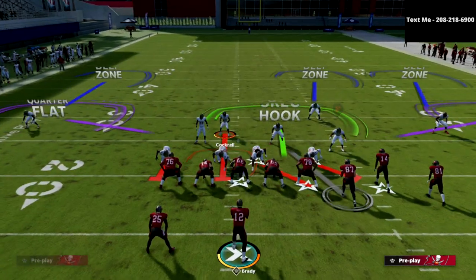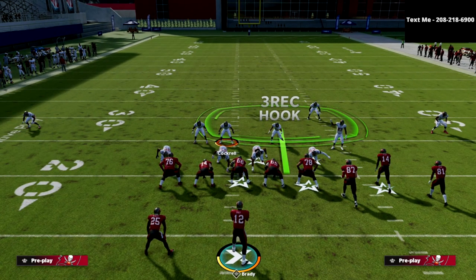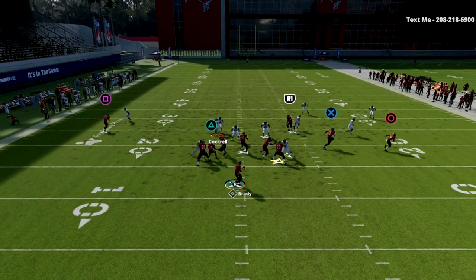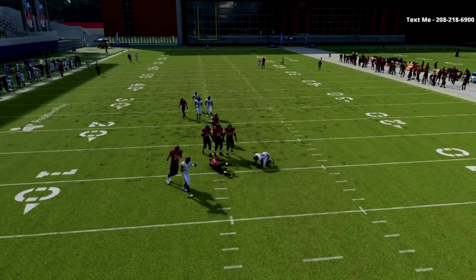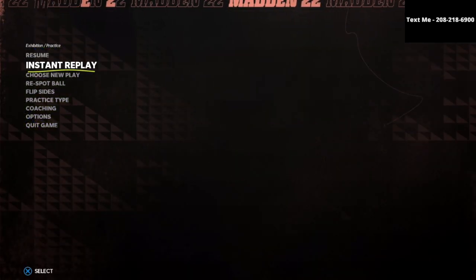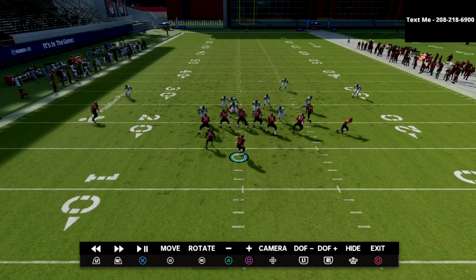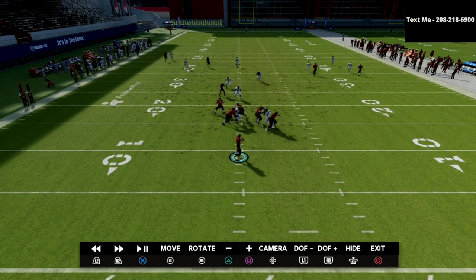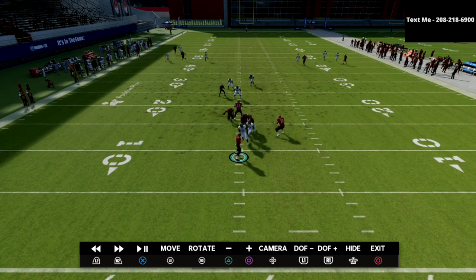Verticals is one of the best plays in the entire game, and here's how this works against it. We open right there and bail into that area — we're going right to the crosser. We're not really concerned with anything else; we have to focus on taking the crosser away because a lot of good players this year will throw it anyway due to bad animations even when you user it. You can see we get a good shed on the end, and pretty much everything on this play is taken away.